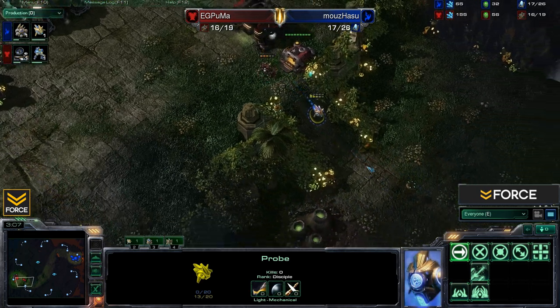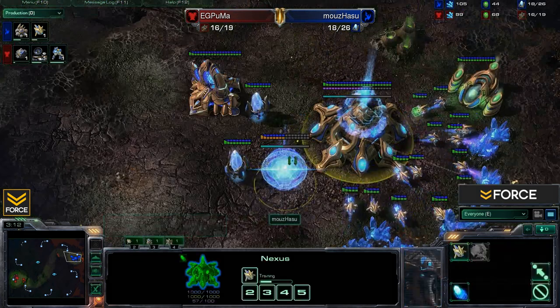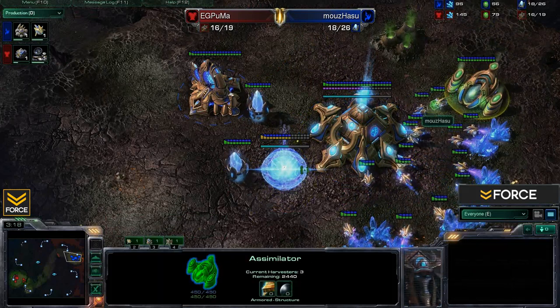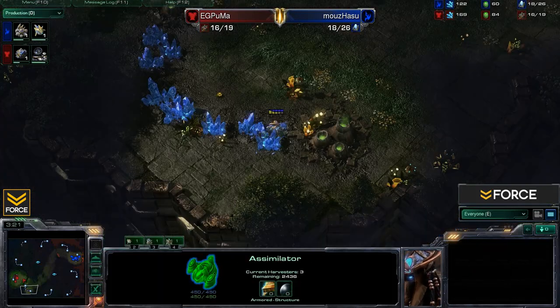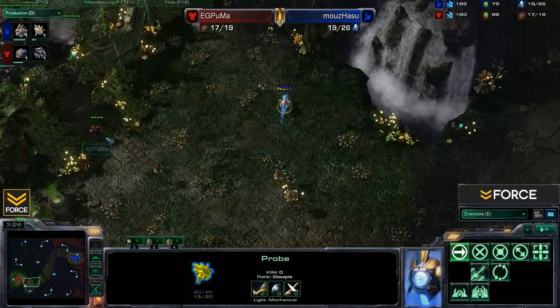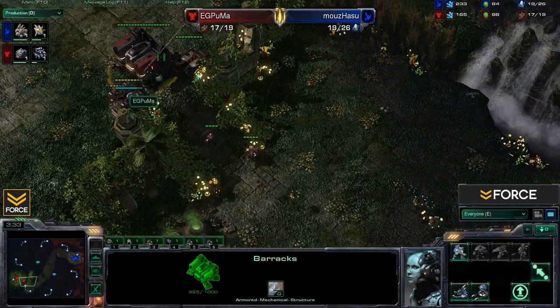Hasu decides to high-tail it out of there. Back inside Hasu's base, everything is pretty much standard — one gateway is up, Cybernetics Core coming through, sitting on that one assimilator. The probe scout is grabbing some minerals but will be heading back home. There's no way he's going to be able to get back inside Puma's base, given the fact that that first marine is already out.